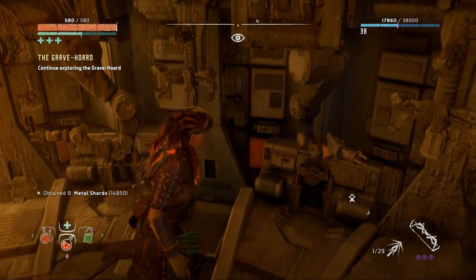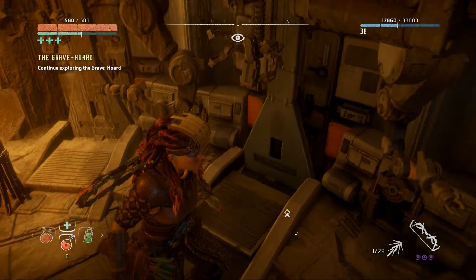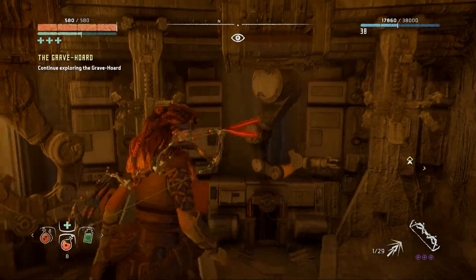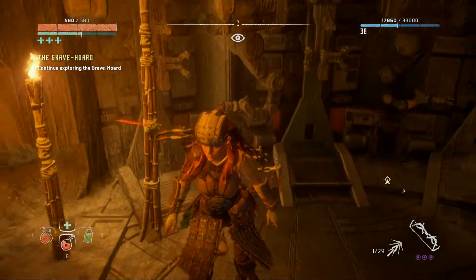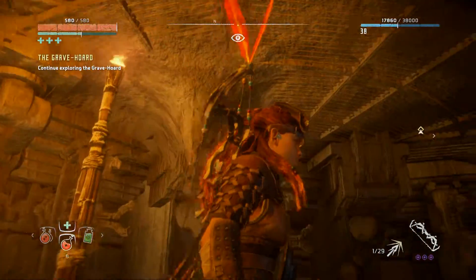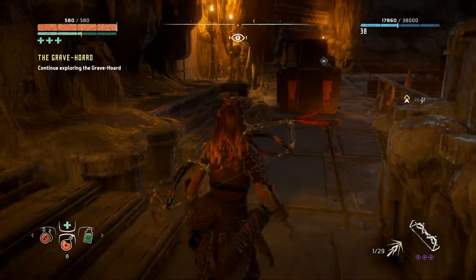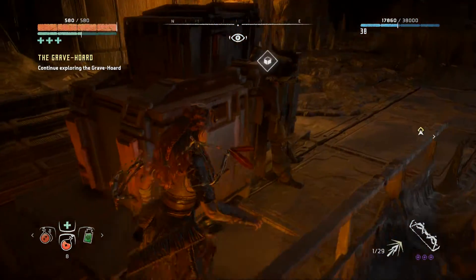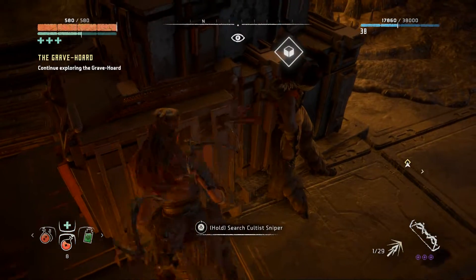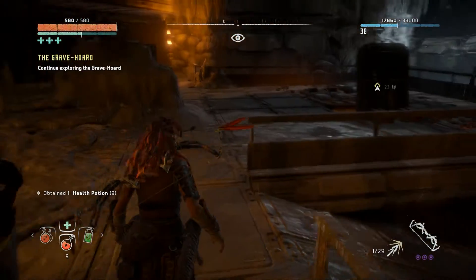These look like robotic arms, something you could manipulate with your own arms maybe. There was probably a targeting site right there and the operator would manipulate those arms for some kind of weapon — that's my guess. Look at this guy, got pinned to the box.